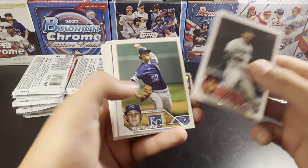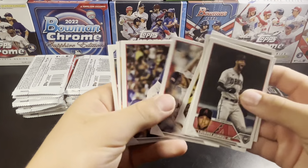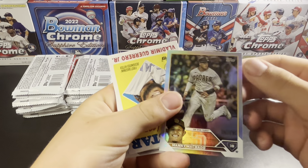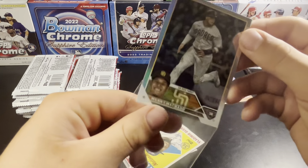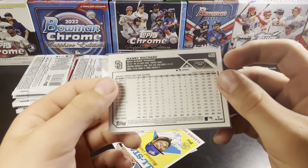Guerrero Jr. had one heck of a month — month of May, that is. And here we go, getting ourselves a Rainbow Foil of Machado. At least a bigger name. These really don't have much value, but Rainbow Foil Machado.